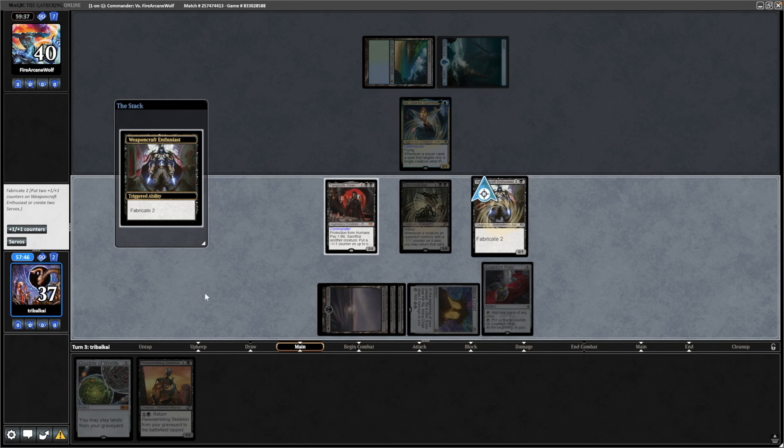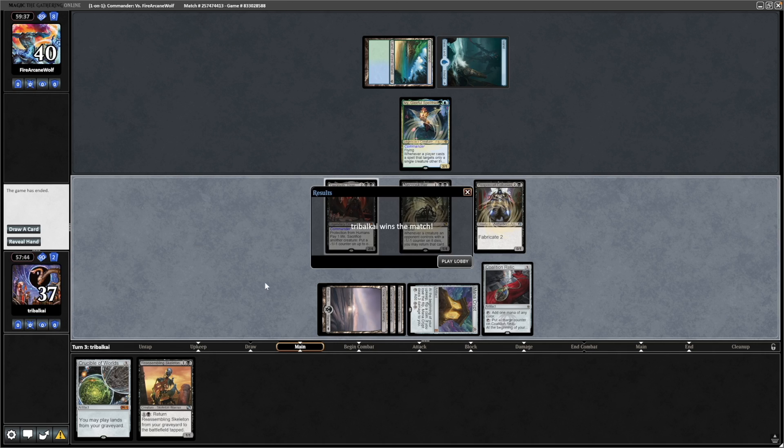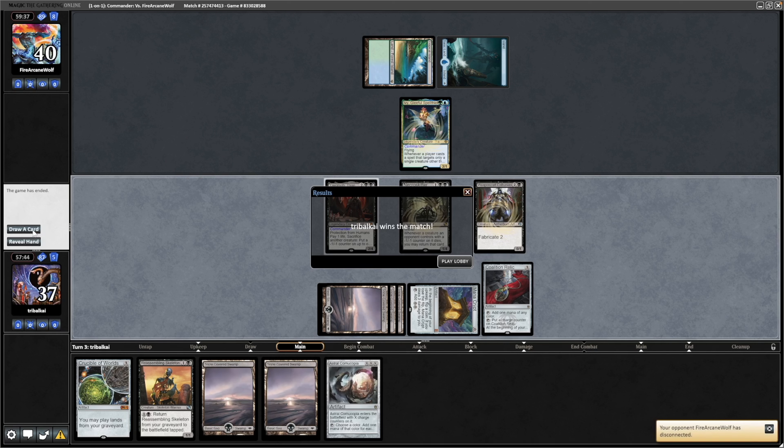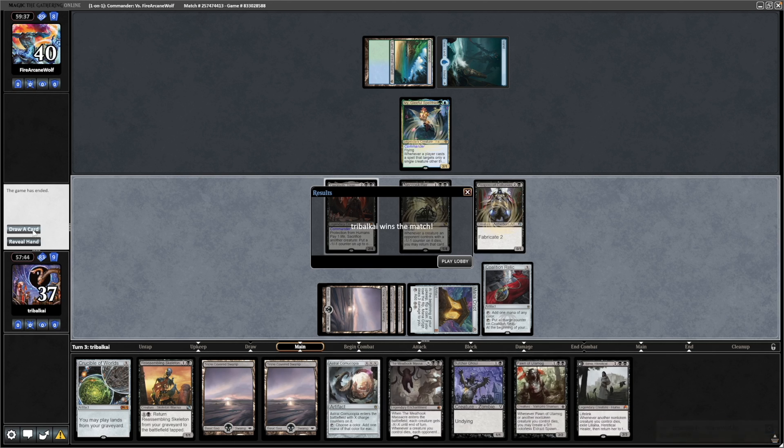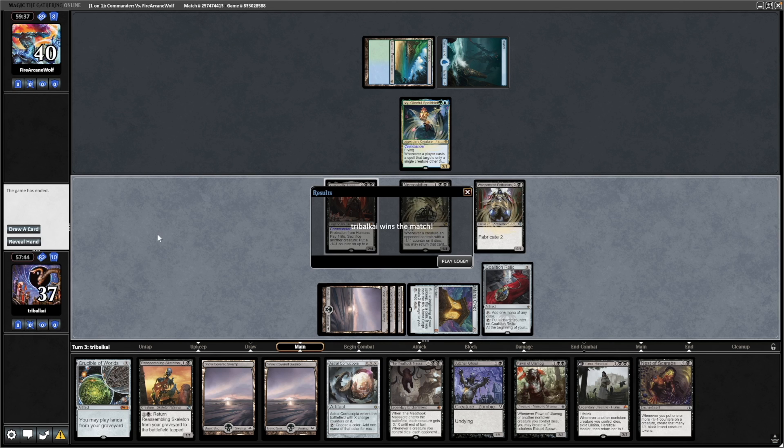Let's go for the Weapon Craft Enthusiast now that we've drawn into that — that will make us a couple of Servo Tokens. Our opponent sees what's about to go down here and decided to risk getting down the Ivy in the hope that we didn't get down any creatures, but we were of course about to do that, so drawing into just some more mana.